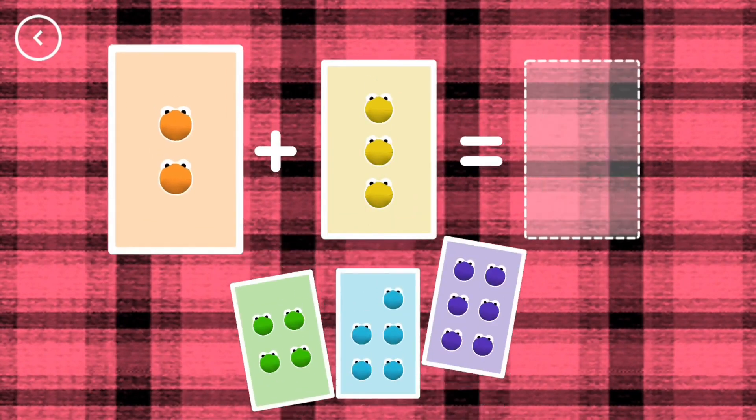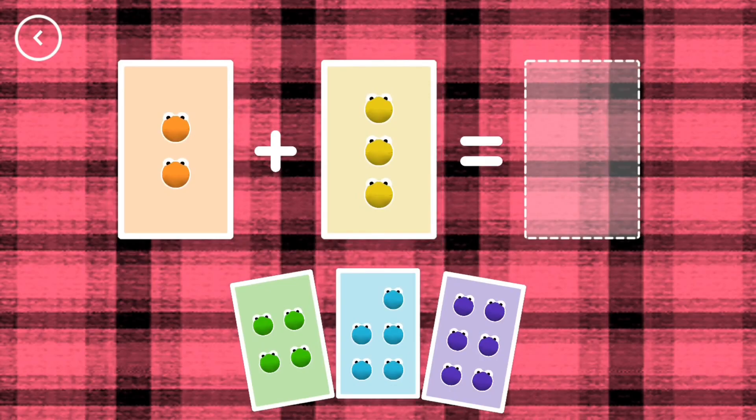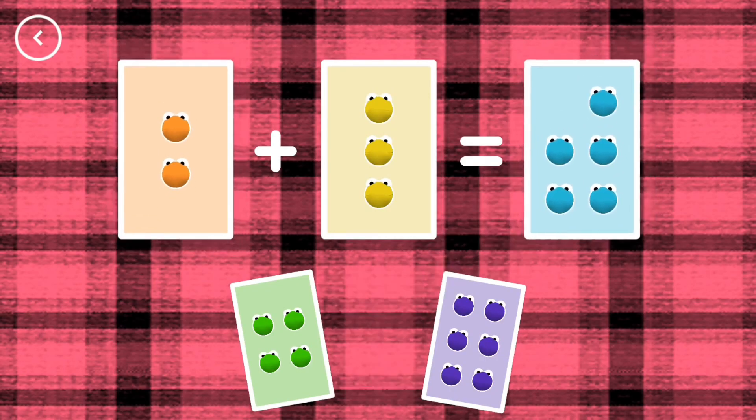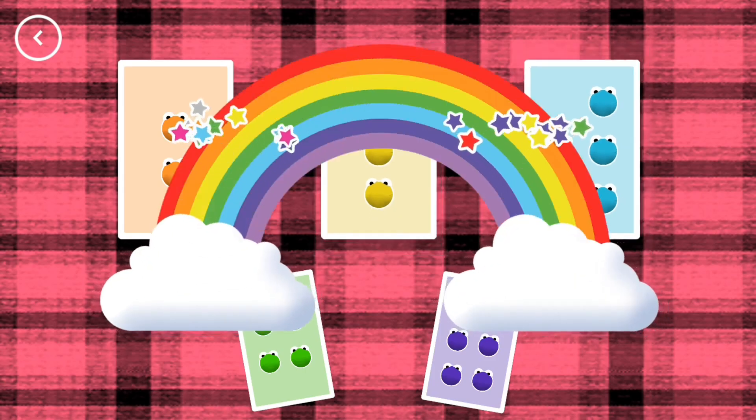If you start with this many and add this many, how many do you have all together? Five. Two plus three equals five. Yes!